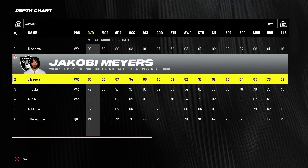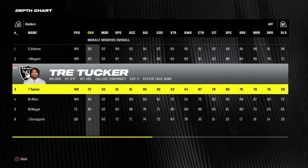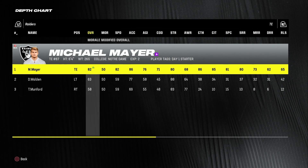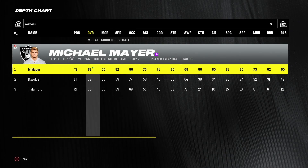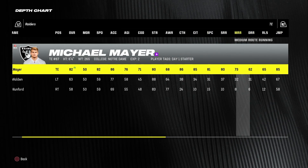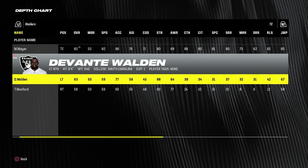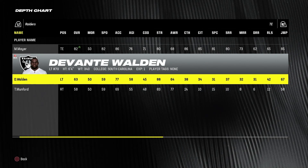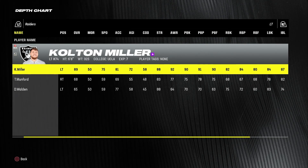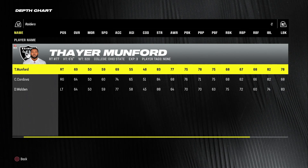We don't have Hunter Renfro anymore. Kobe Myers is wide receiver two, and Trey Tucker is wide receiver three. Tight end is Michael Mayer, an 82 overall — I assume at least star development. No backup tight end on the roster as our backup tight end is listed as left tackle Devontae Walden. Our left tackle is still Colton Miller, still incredibly injury prone. Left guard is still Dylan Parham, and Thier Munford is listed as the center, though he's a right tackle. This roster is very strange.